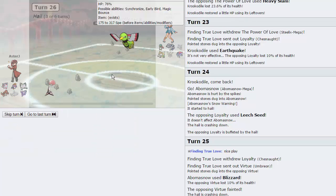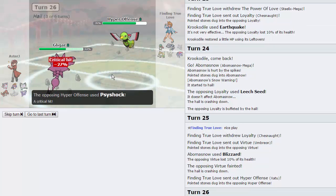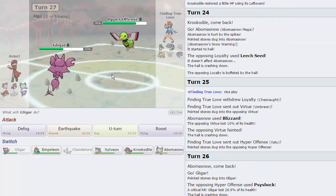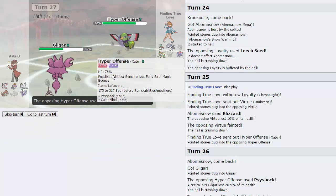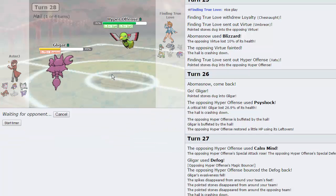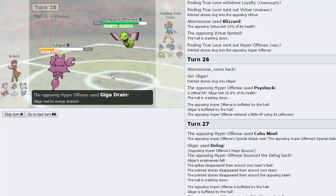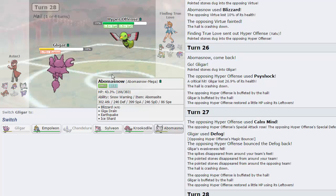I'm going to go Gligar and get rid of the hazards. He's just going to Psyshock me — he gets a crit there, doesn't really matter. I'll just Defog because this thing can't really touch me. It does have Calm Mind which is a little scary. Is he faster than me? He is — so I can just go for a U-turn into Krookodile and hit him with a Knock Off. We already knocked off Chesnaught's item so it's not that great, but alternatively I could go Empoleon. He has a Calm Mind up though, so I have to hit him on the physical side.